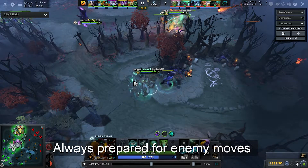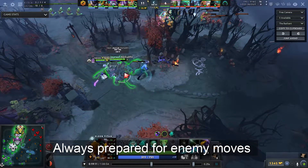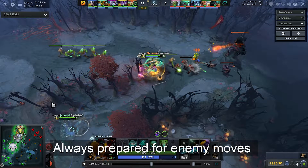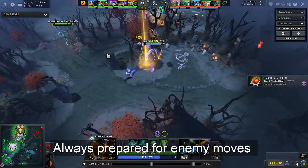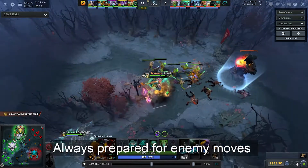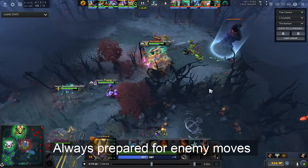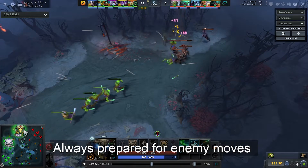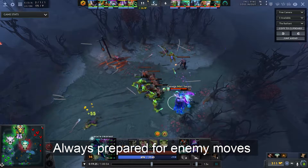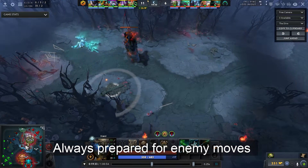Medusa is running back, also baiting the enemy into the Eul's area — the Stomp Line — so it will be easier for the Elder Titan to combo. The Eul's and Swap combo comes out from Dire, and they manage the silence a bit later. But Natsumi managed to use Medusa's Stone Gaze right before he got silenced, which is really good. He used the Manta straight away to dispel and then activated Stone Gaze because he was literally in the middle of five opponents.